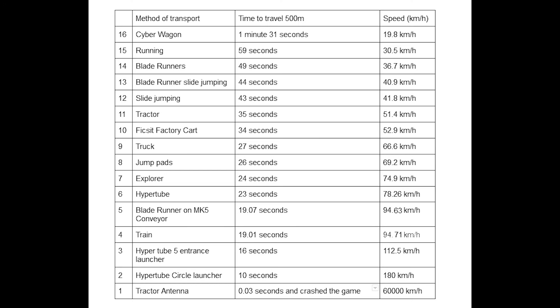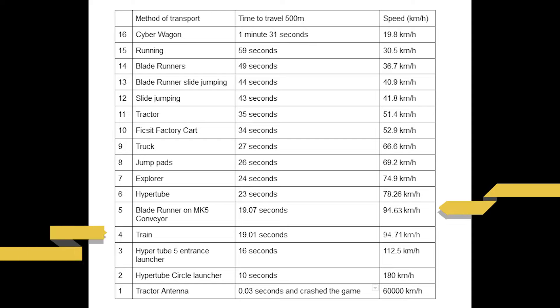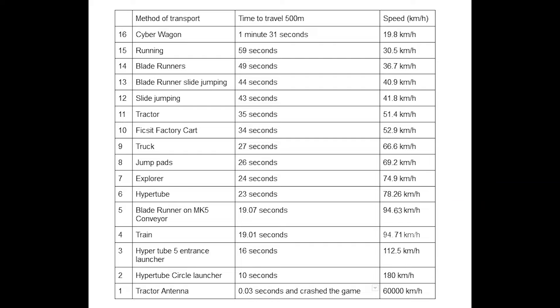So let's go to the table of the fastest way to move. I've put everything into a nice table with all of the data. The fastest way to get around in the game without destroying it is the hyper tube cannon, which is pretty straightforward and expected. Unexpectedly, the fastest way to move on foot is just slide jumping without any Blade Runners, which was surprising. As was the fact that the train is the same speed as running on the conveyors. But now you know that the fastest way to move is the tractor — just not driving it.